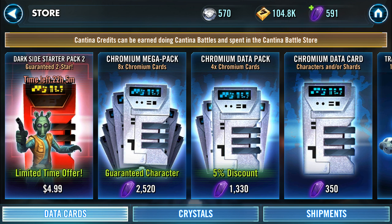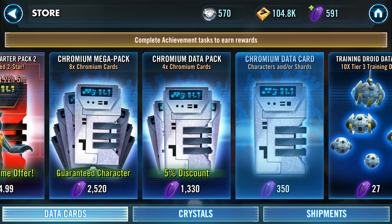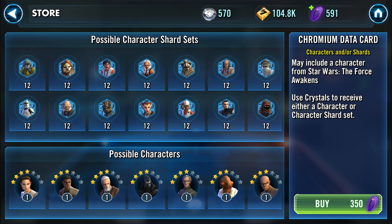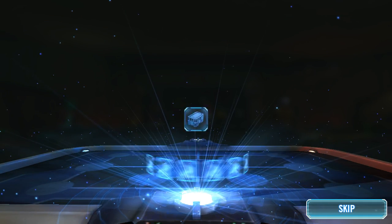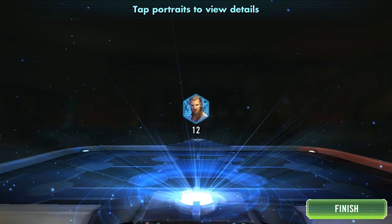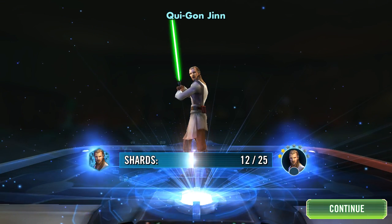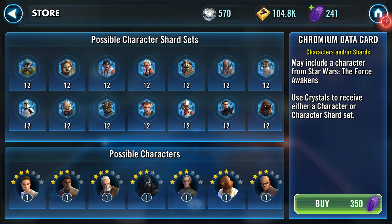You can also buy data cards, which allows you to get more characters and upgrade packs. I have 591 gems, and to get a possible new character I only need 350, so I'll buy one. There's a nice animated graphic that actually impresses me quite a bit, and in this case I got Qui-Gon Jinn, who is a light side character. I'll click on his portrait to get more information, then hit finish.